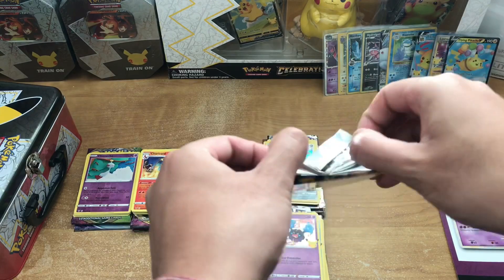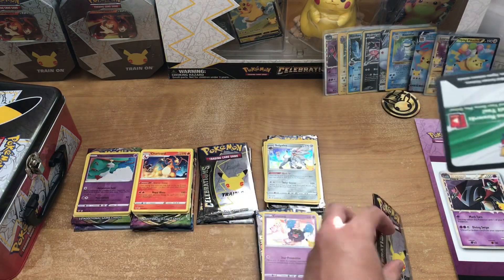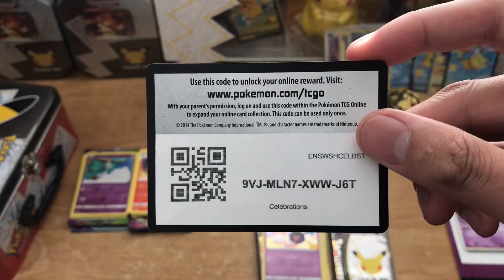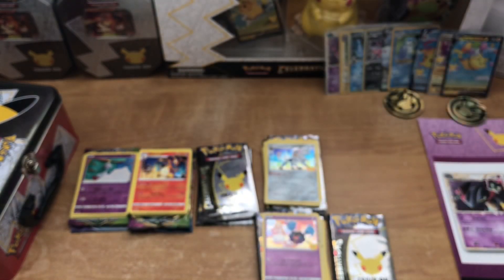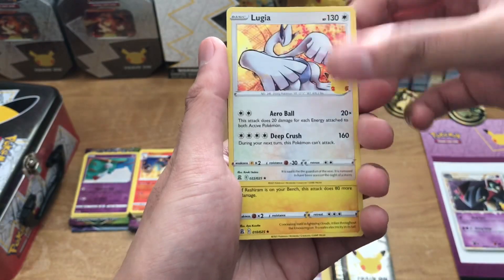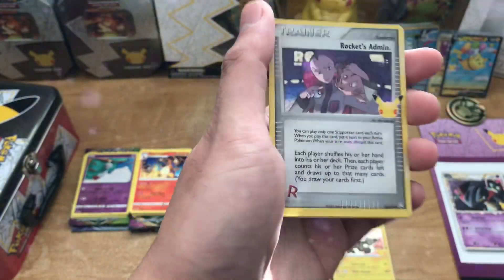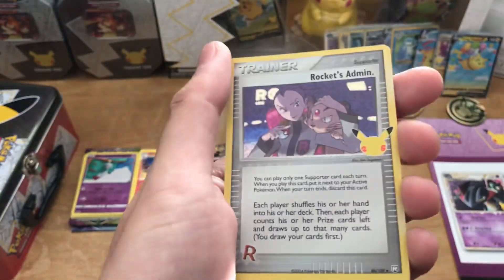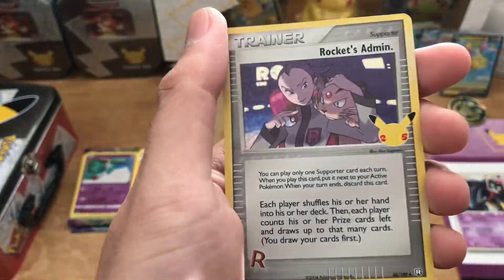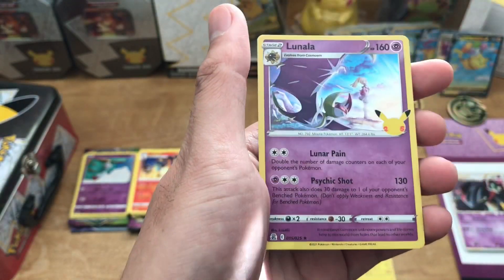Pack number seven — here's the code card. Starting off with a Lugia. We got a Zekrom and a Rocket's Admin — beautiful, I also don't have this card yet, slowly completing the set. And a Lunala.